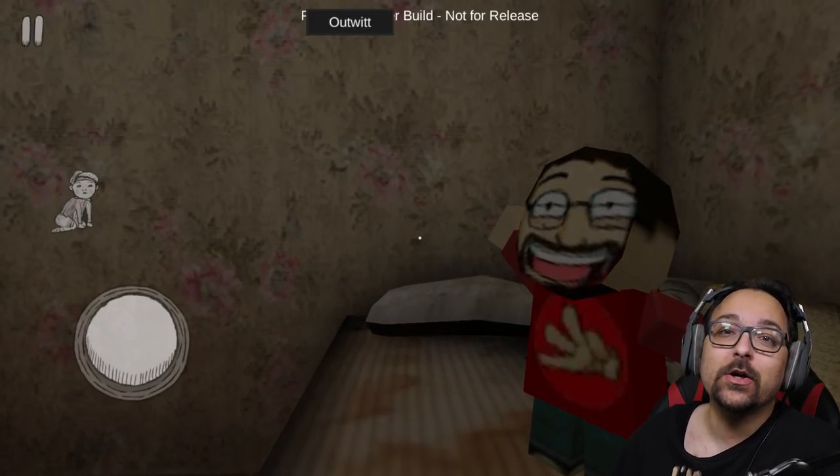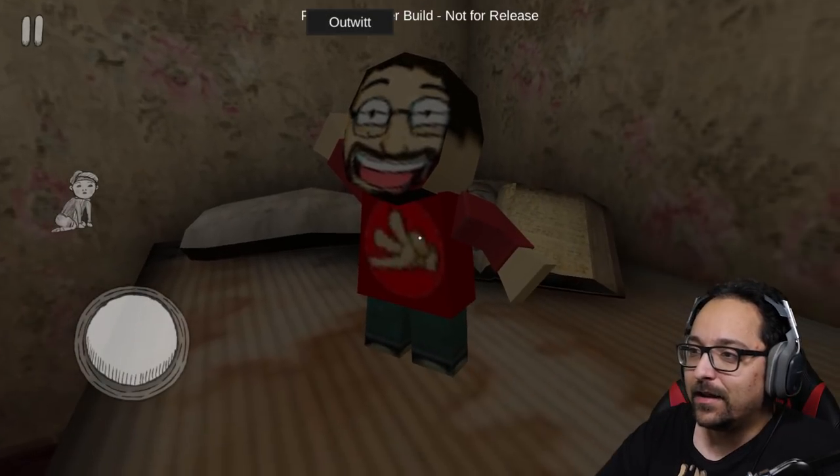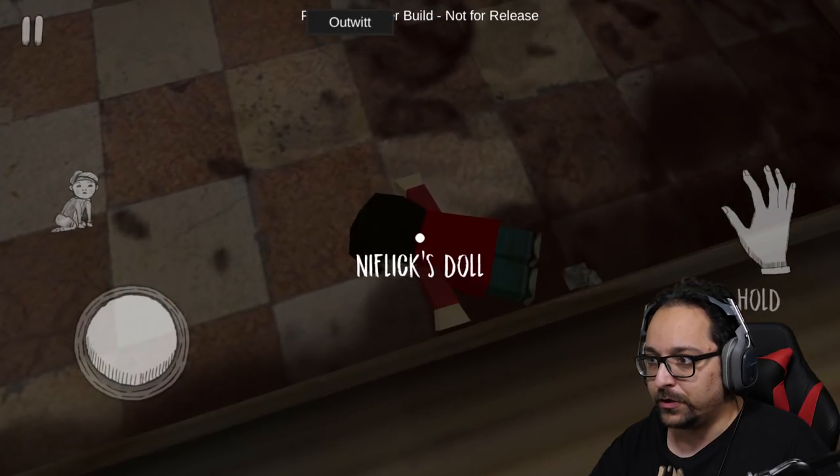Just chillin here with little Niffy, about to bring you the newest teasers to Evil Nun 1.5. Little Niffy, what you got for me? You don't say anything - you just fall off the bed, that's all you're good for.